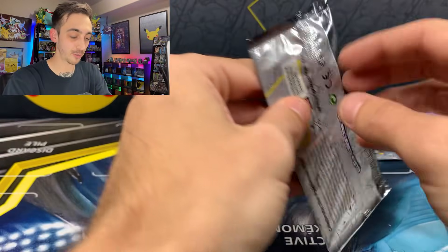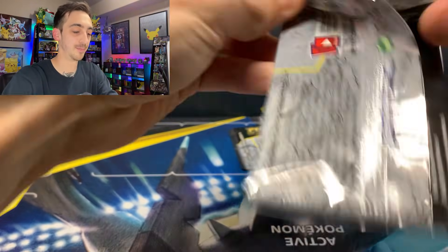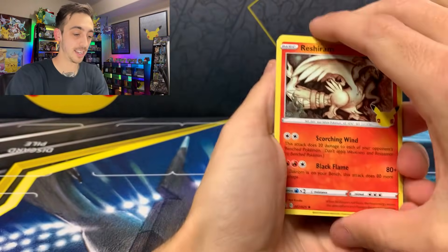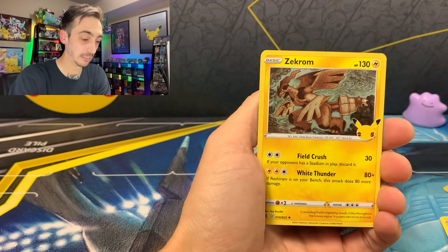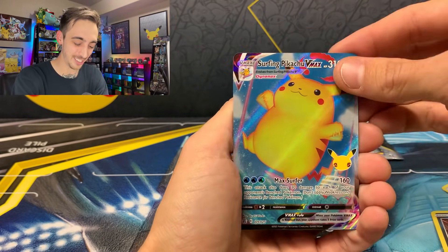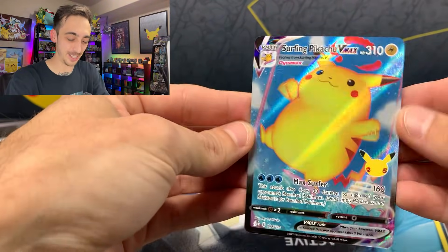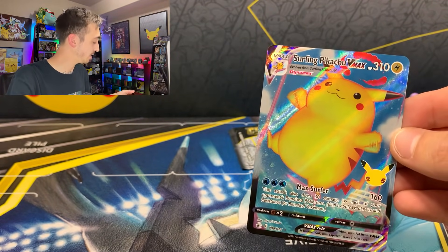We got three packs left from the Collector's Chest. I'm really excited to open that Pikachu VMAX figure next week too. We got a Reshiram, Palkia, Zekrom, and a Surfing Pikachu VMAX — that Flying Pikachu is just eluding me. Here is another code for you. I really love these Full Art VMAX Pikachus, and yeah, I'm out of sleeves.